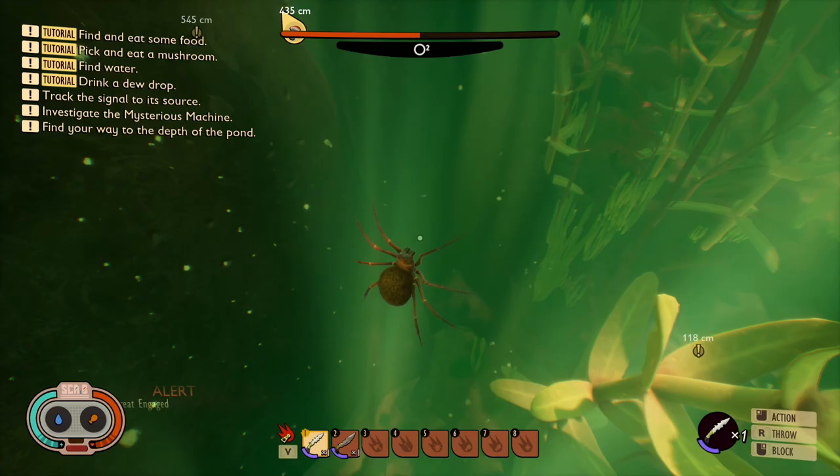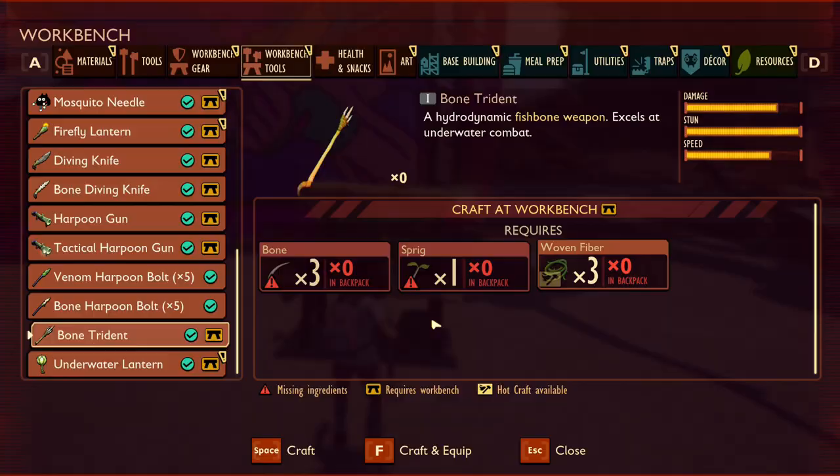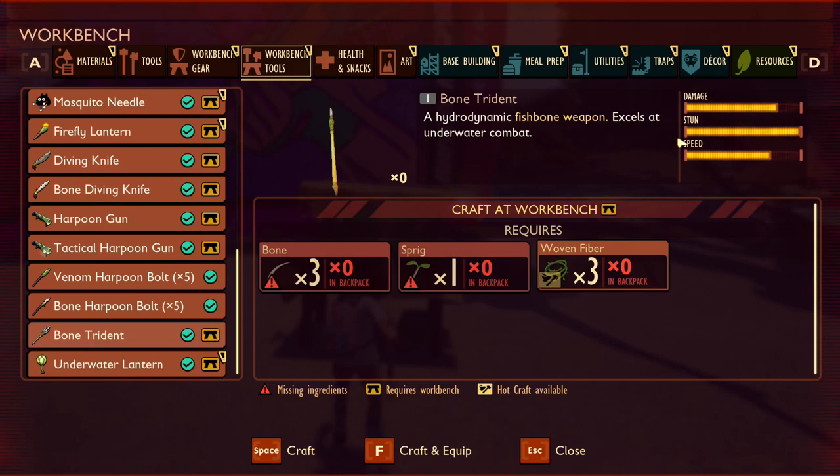As of the moment the bone diving knife is exactly the same as the diving knife — the only difference is the appearance. The bone trident is crafted using bone, sprig, and woven fibre, and is essentially a spear you can use underwater. However the stats displayed don't seem to be the case in testing — both on land and in water the damage isn't substantial and the speed is quite slow, doing about the same damage as the diving knife and taking two hits to kill a diving bell spider.